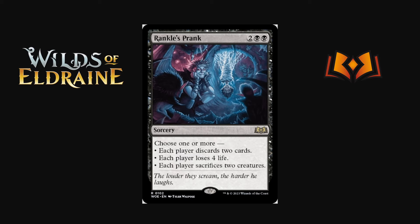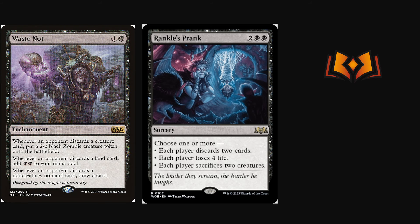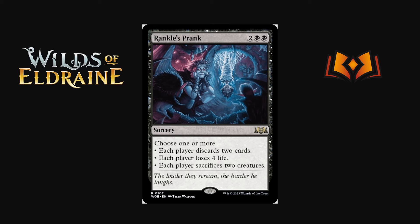Rankle's Prank is two black black sorcery — choose one or more: each player discards two cards, each player loses four life, or each player sacrifices two creatures. The 'one or more' is actually really powerful since you can combine modes. Maybe you're playing Waste Not and want to discard cards from your opponent's hand, or you want to pressure life totals too. The sacrifice-two-creatures mode is strong if you're playing the card in a deck with very few creatures of your own.